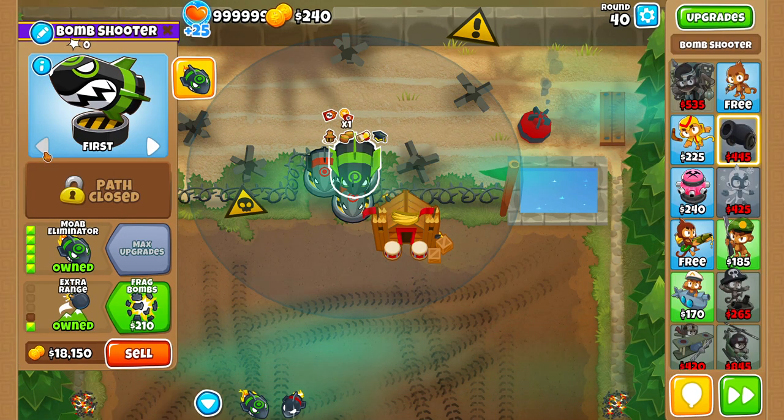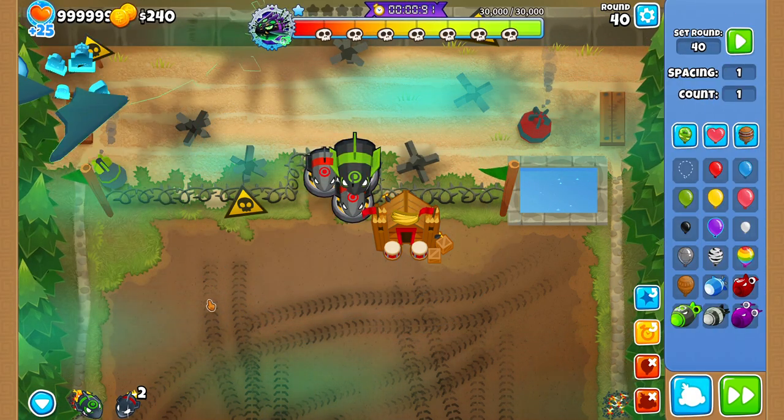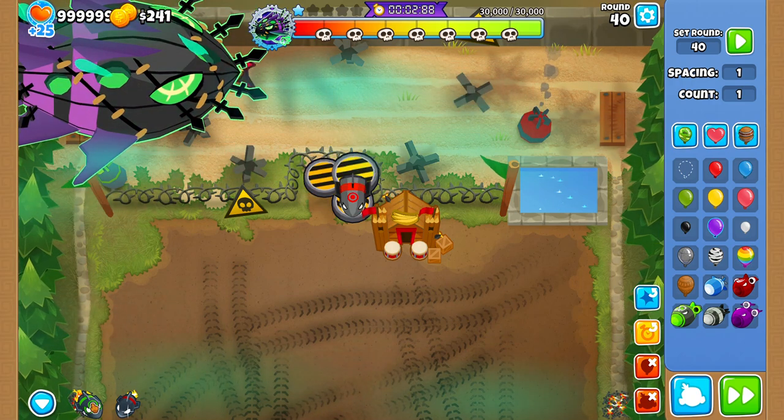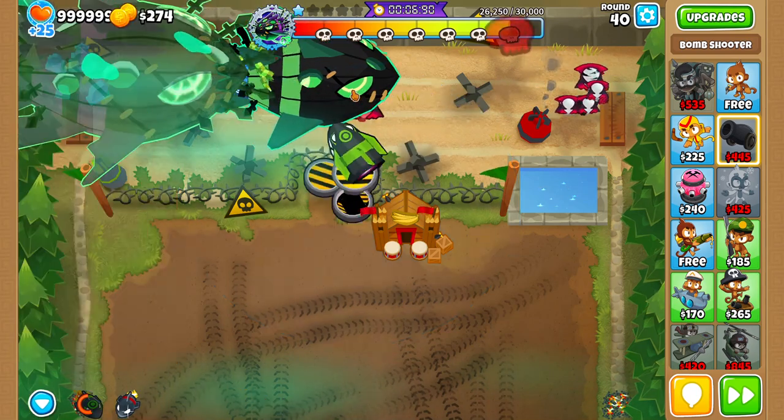Now they should all be on strong, and this is how you kill tier one fast.